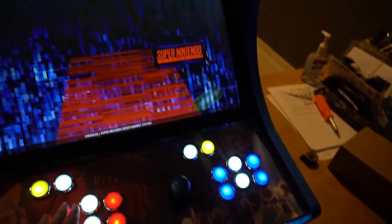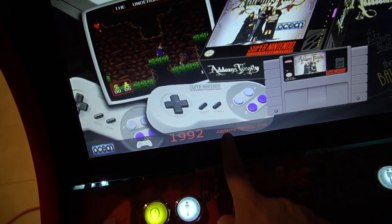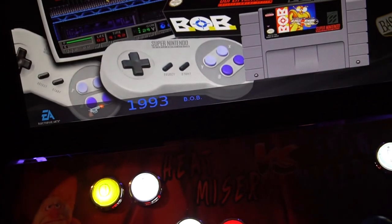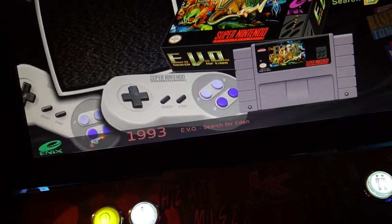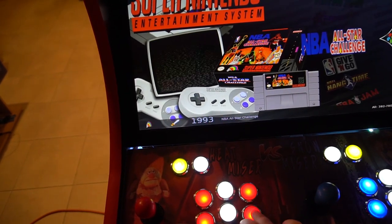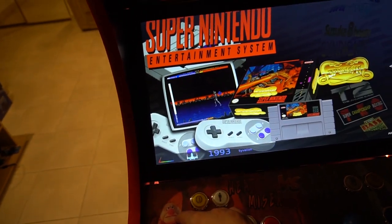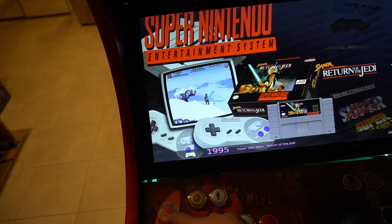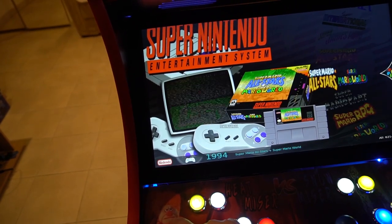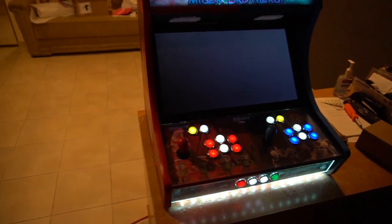I did the same thing to Super Nintendo, so I can enter into Super Nintendo. These buttons here are our letters - as you can see we are under Addams Family. If I press this button it's next letter, this is previous. So B, C, D, E, F - if I wanted to play Super Mario, I'll hold down and go through J, K, L, M... T, and then go up. There it is - Super Mario World, Super Mario Kart, Super Mario All-Stars, which is a classic game. First button to enter and you are in.